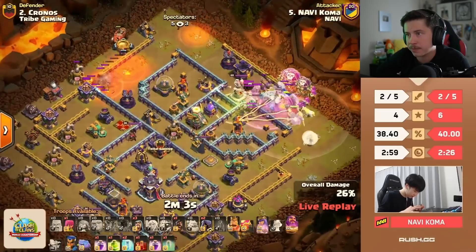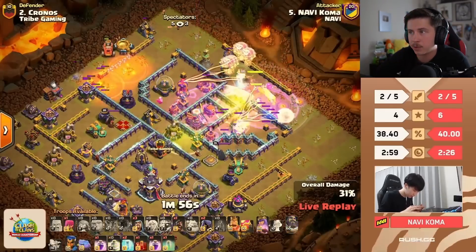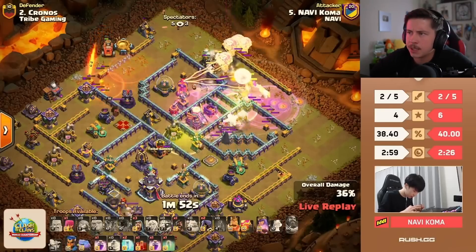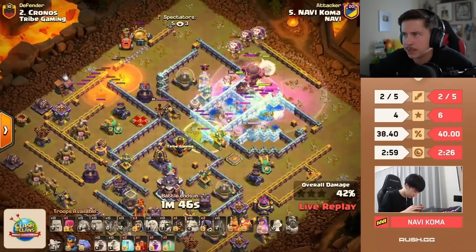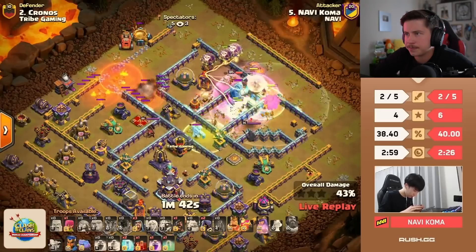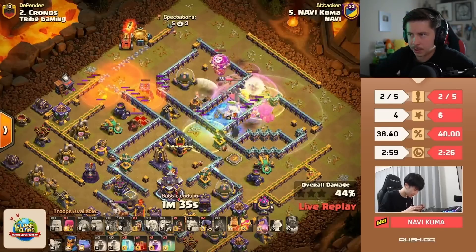Flame flinger doing a good job on the top side. He's going to have to skip the scattershot — that's annoying. E-titans and archers on the right side. Archers can get these inferno towers from any compartment, even from outside the walls, but he uses a jump spell to push all the way through the base. No log launcher on this attack, he's got the flame flinger. Early warden ability again — take note, both Gaku and Koma are doing the early warden ability, so maybe that is the way to go.